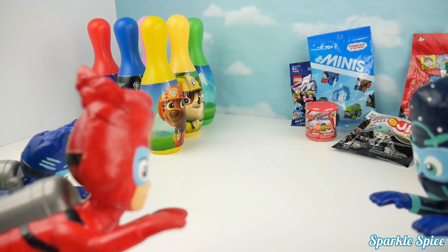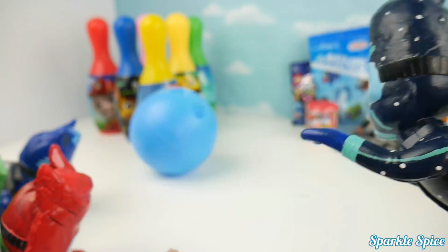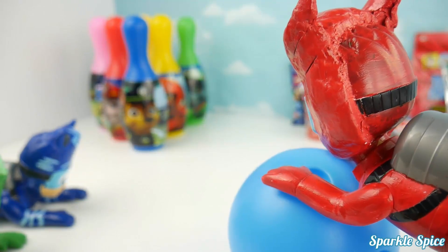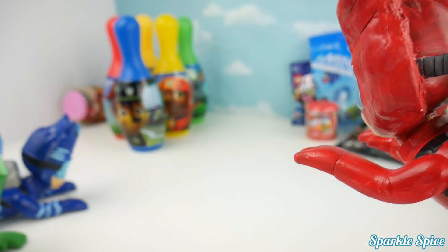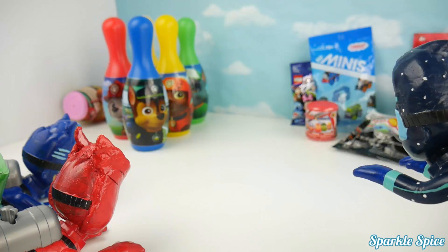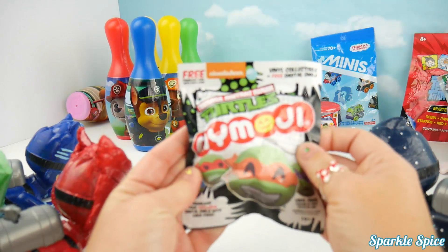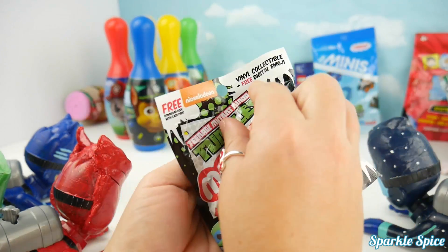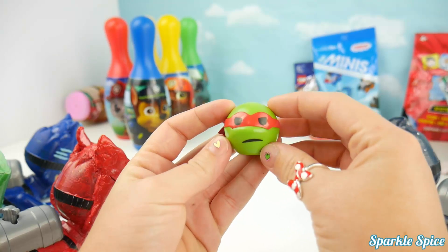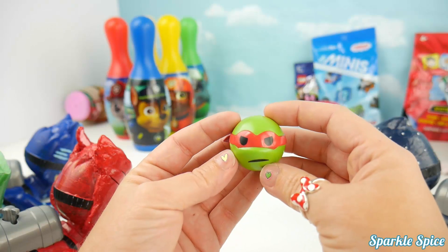Alright, Night Ninja, I challenge you next. Okay, but I get to go first this time. One, two, three, go. I knocked down four. Alright, my turn now. Here I go. Just one pin. I get a surprise! I choose the Ninja Turtle my emoji bag. Okay, Night Ninja. I've got your Teenage Mutant Ninja Turtle my emoji bag. Let's see what turtle comes inside. You got Raphael - I can tell by his red mask. What kind of emoji do you think that is? Maybe he's thinking of something curious. Awesome.